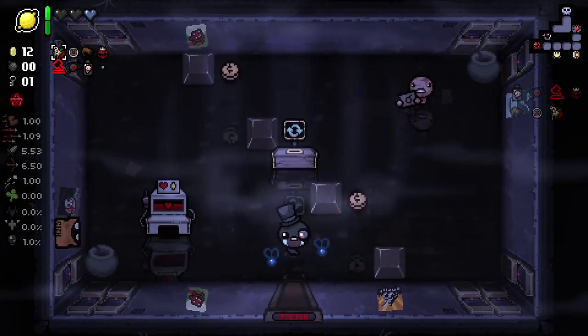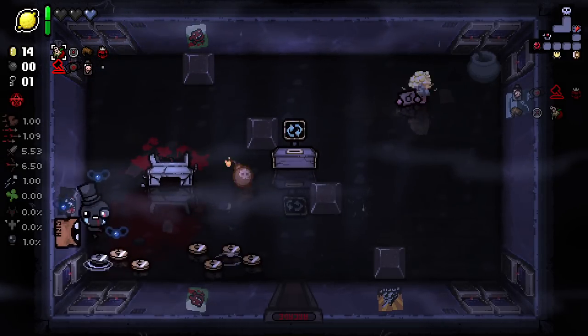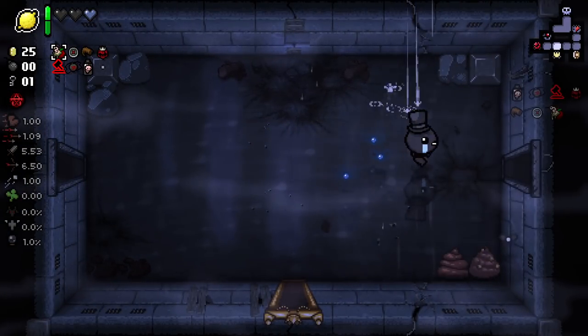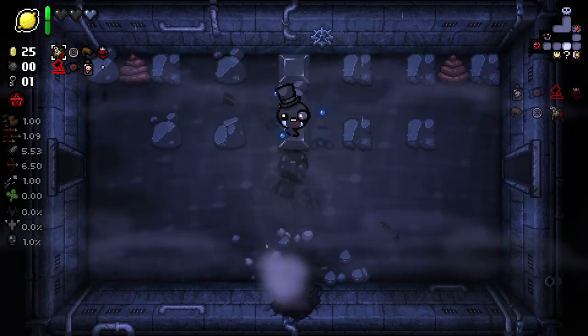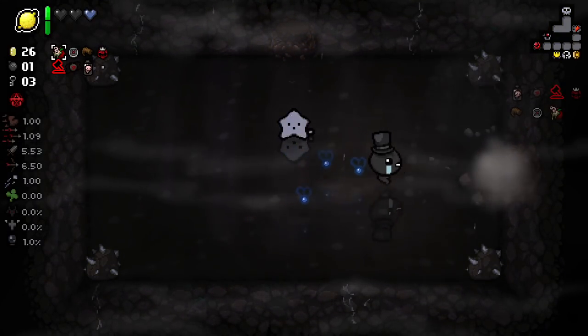I'll check in here real quick — there might be some stuff I can bomb. Now we can go into the shop. This floor's really come together quite nicely, hasn't it? Secret room's probably here. This has become quite an intriguing run — quite an intriguing run, indeed.